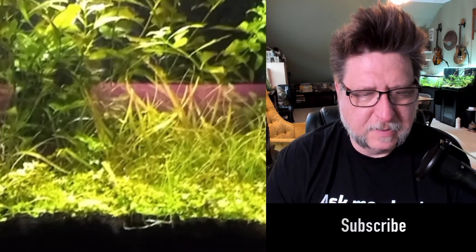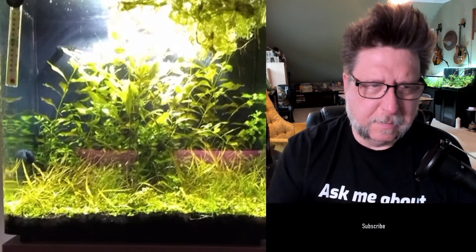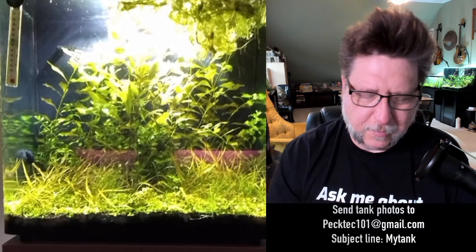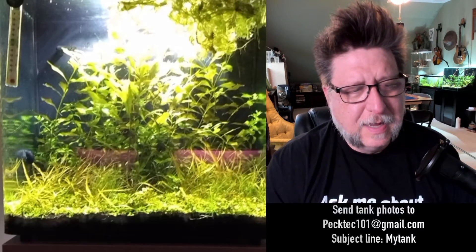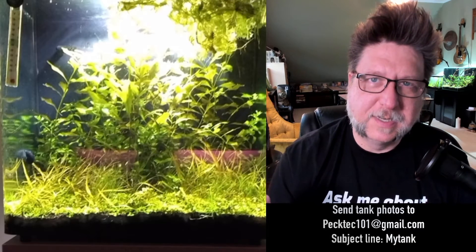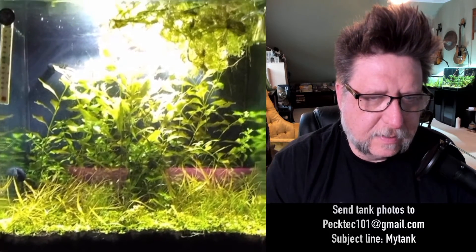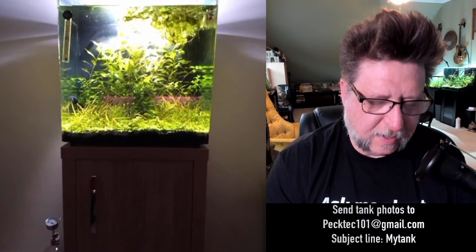I like this messy look at the bottom with different types of plants — looks like maybe monte carlo or something else mixed with some hair grass. It can be really hard to mix different carpeting plants together because usually one will take over and kill the other. Especially with CO2, monte carlo will just run all over and choke out anything else. It looks pretty good — got your thermometer sticking right up in the front. I usually move mine to the back for photos, but I'm not going to criticize too much because that's a cool looking tank.